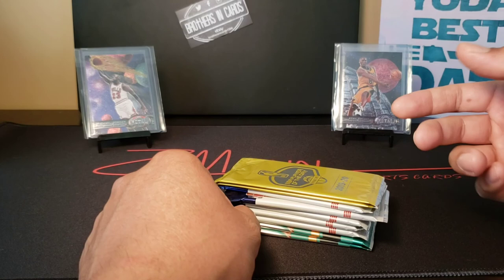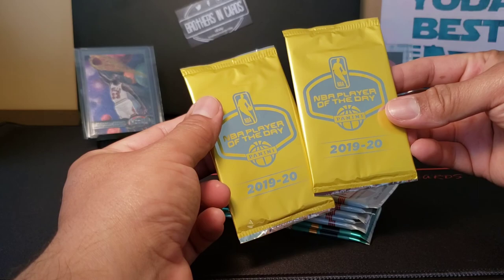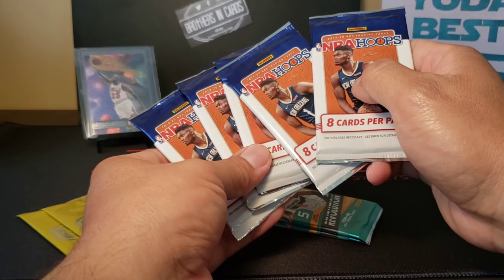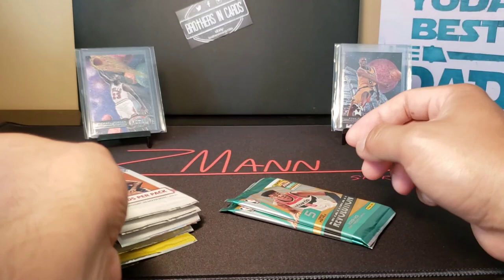You can see all that when they post it online. We got two packs of NBA Player of the Day, five packs of Hoops, and two packs of Revolution. Even packs of Hoops now are anywhere from $10 to $15 a pack, so the card prices are astronomical.